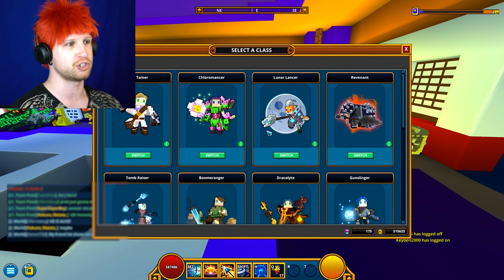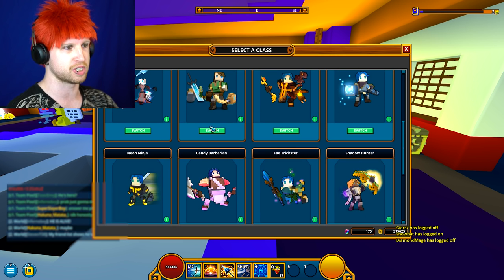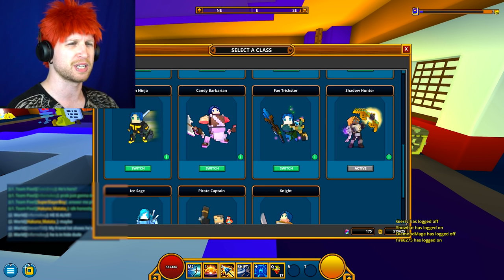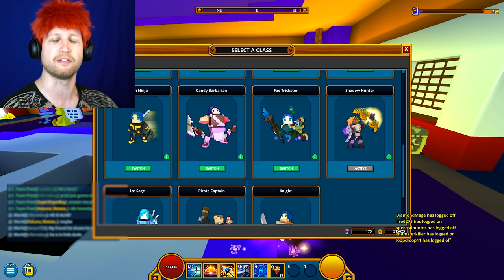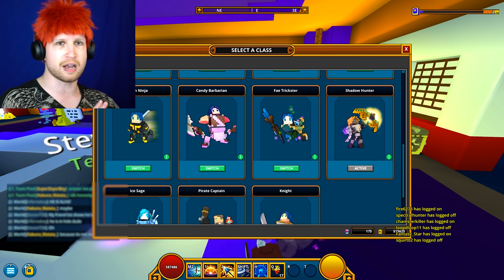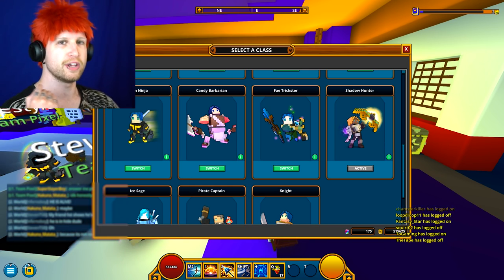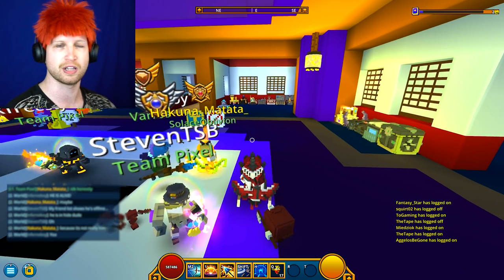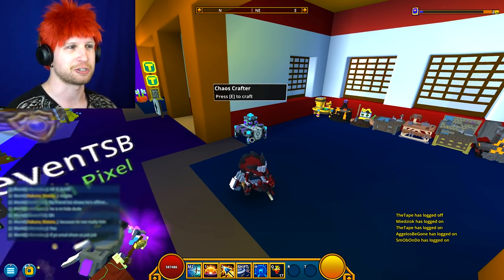Console players, you're going to be able to swap and trial any of the characters available in the game. You're going to be able to get them to — I think it's level 5. You're not going to end up getting any mastery from the class, and anything beyond that, you either have to buy the class with real money credits, or you get yourself the Chaos Crafter.